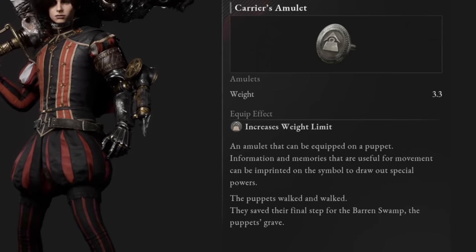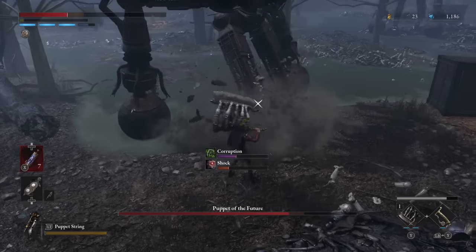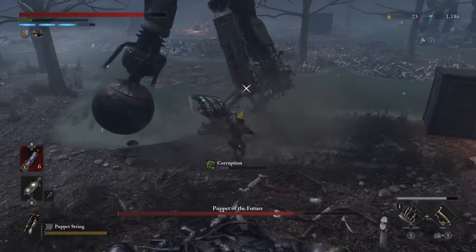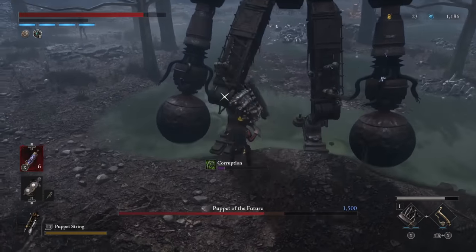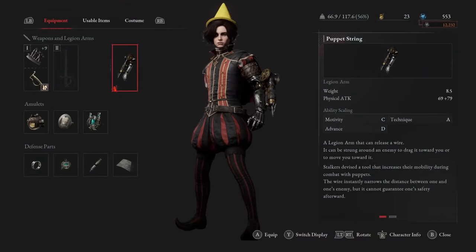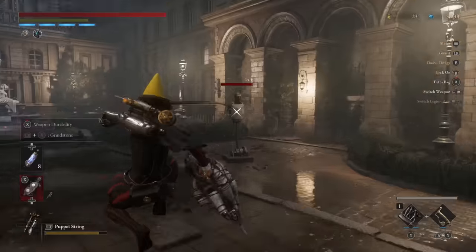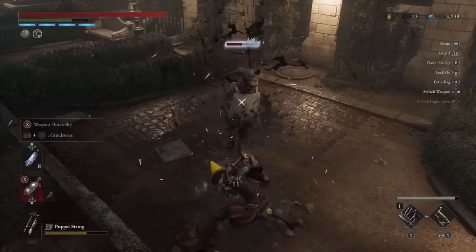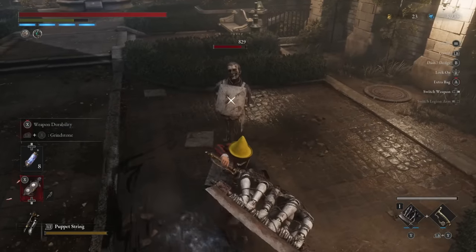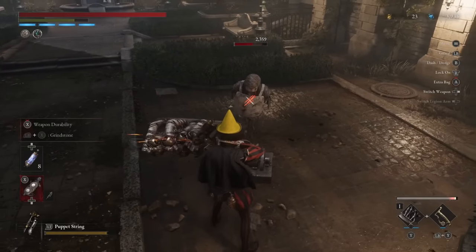The Carrier's Amulet is dropped along the main story path, so you probably already have it — but just in case, it drops from one of the big shovel bots right at the end of Act 3 on your way to Moonlight Town. For the Legion Arm, I absolutely recommend the Puppet String. When fully maxed out, you can hold it down to pull yourself into an enemy to essentially get a free jump attack off. Jump attacks are big damage multipliers, and with our big chunky weapon with high base damage, the hit we get off of it is quite nasty, and it lets you close range if the opportunity presents itself.